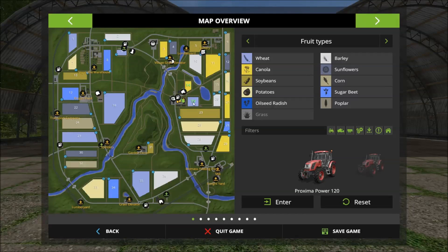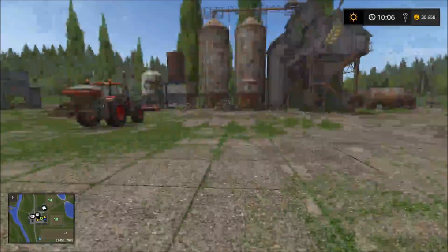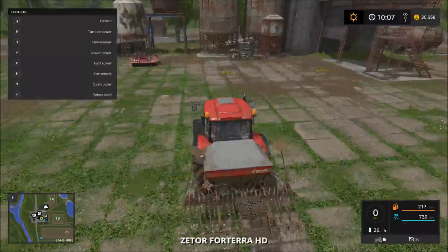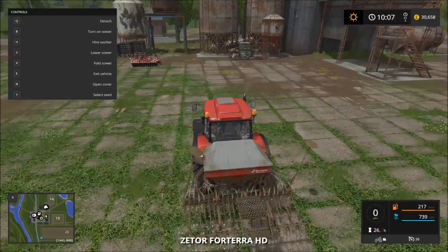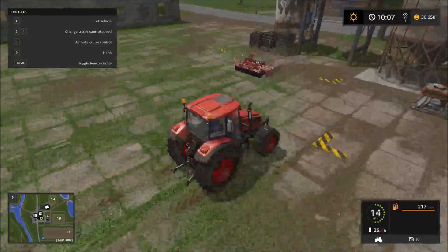We drove back and farm 14 was finished seeding. It's all seeded with canola now, which is color coordinated and really helpful. Farm 19 had wheat but no longer does — we have to cultivate it. So everything's sold and done, and we're going to drop the cultivator off and set a worker to cultivate.